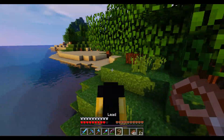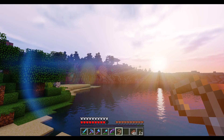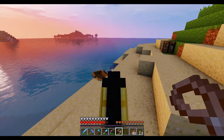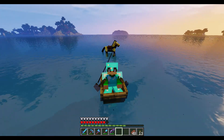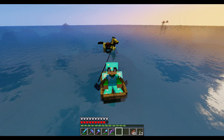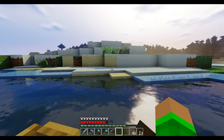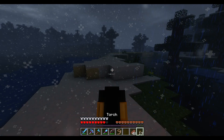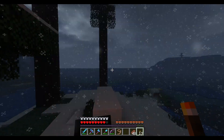I actually got a lead — I found a slime chunk just near the forest. That was easy because I checked on Chunk Base, which is kind of cheating. Here is the boat — oh, this works perfectly! They see me rolling, they hating, patrolling, trying to catch me riding. The game is lagging so crazy. I think we need to restart the server — the horse is not coming and I just lost my lead. It's raining. There's the lead! Now it's so fucking dark. Let's restart the server — we generated a lot of chunks and it's desyncing.